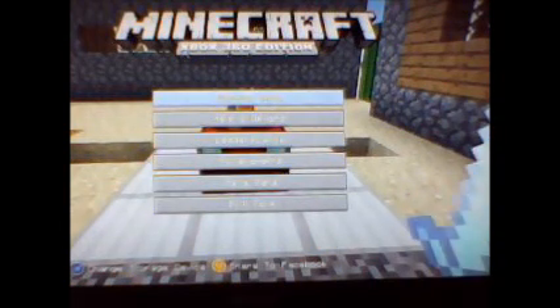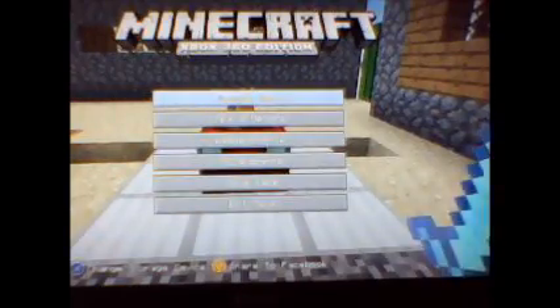Hey guys, Anthony back with another video. Today was the day the Minecraft Xbox 360 Edition Update 7 was released, and now we have a whole bunch of new stuff. As you can see here by my enchanted sword and enchanting table, they finally added them.